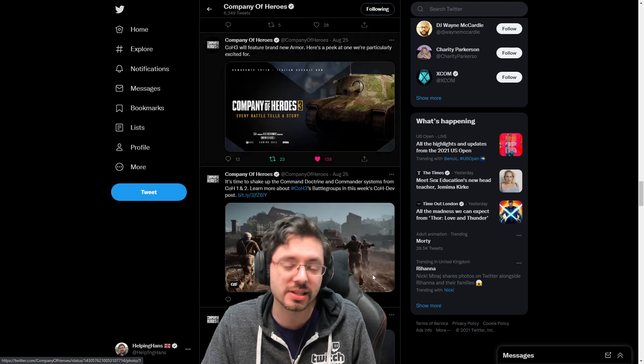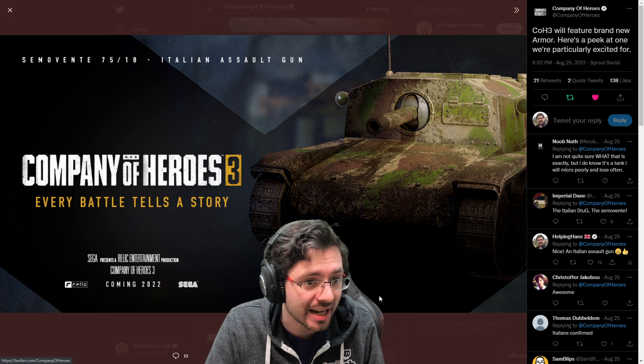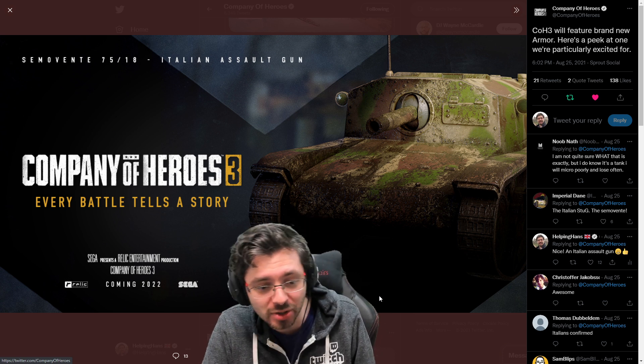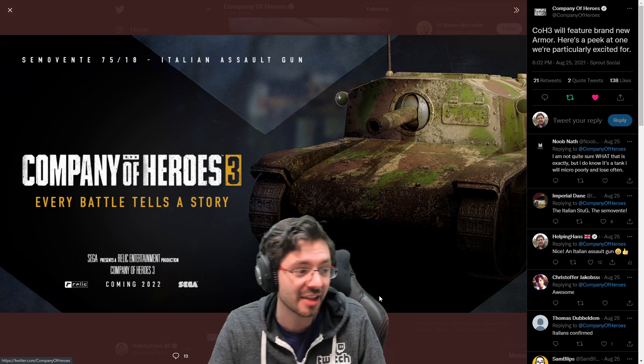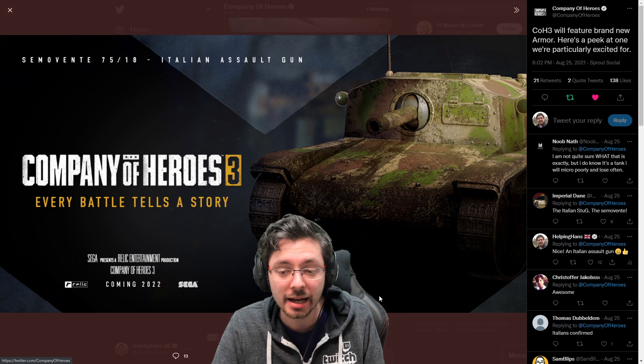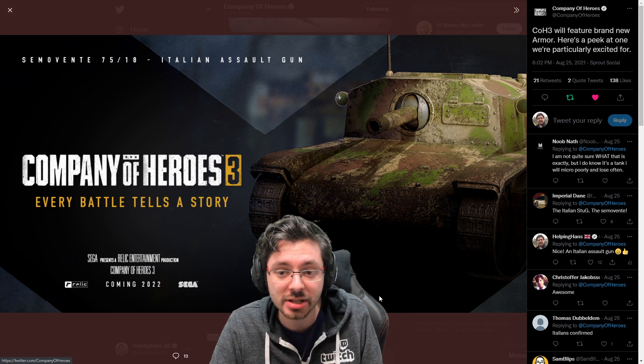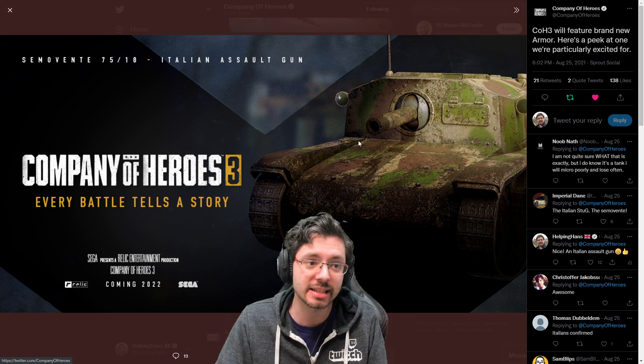Another specific thing to point out is this Italian vehicle — the Semovente 75/18 Italian assault gun. This looks really cool and shows that they are going to be including Italian units. We may not see a full Italian faction, but at least we're going to see some Italian units make a showing, which is awesome.